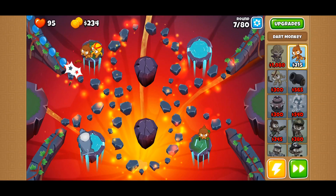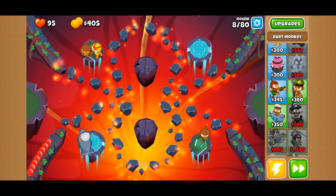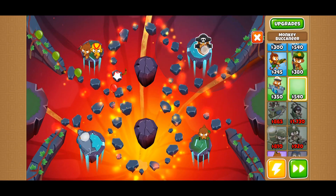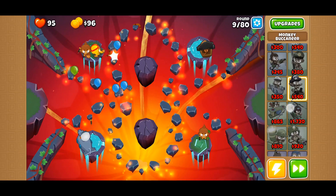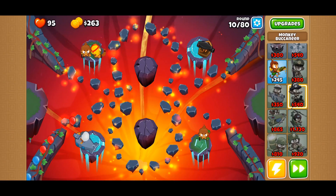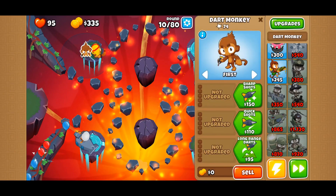Right now, I actually think we should focus on the boomerang, the camo, and then switch up to the helicopter, then get a hero, and then start upgrading more. I think that's like the best bet here. Hopefully I can put these two switching — like submarine here and get the ship there, because I think that would be great.